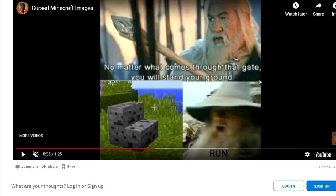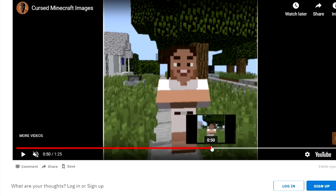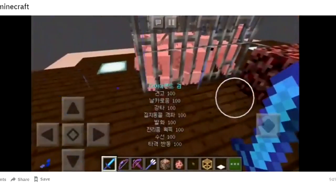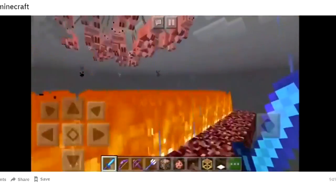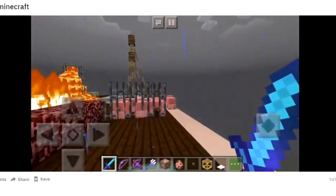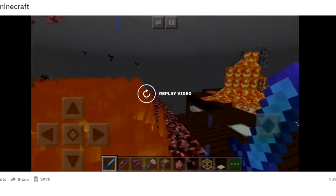No matter what comes through that gate, you will stand your ground. Wait, that's a gold staircase. We've got some Steve spiders. That's weird. Okay, that's disturbing. Don't like that. Wait, that's baked beans. Guys, that's baked beans as lava. I've actually seen this one on Twitter, I believe. So we actually saw this one before, except it was kind of zoomed in. Look at the pigs — they're kind of just dangling down. That's definitely cursed. Don't know what he's doing to these poor pigs.